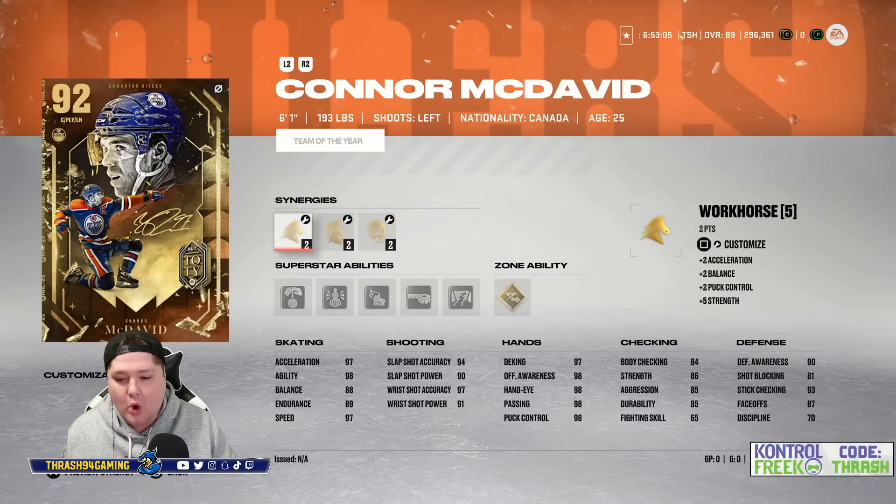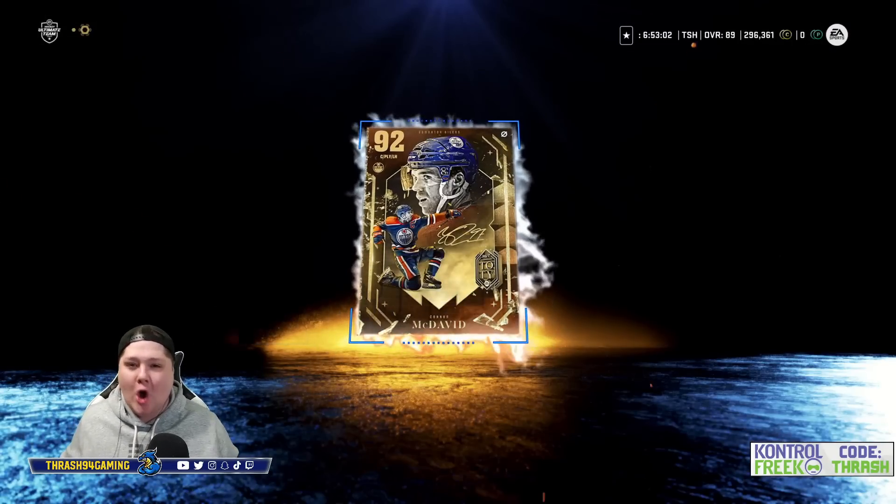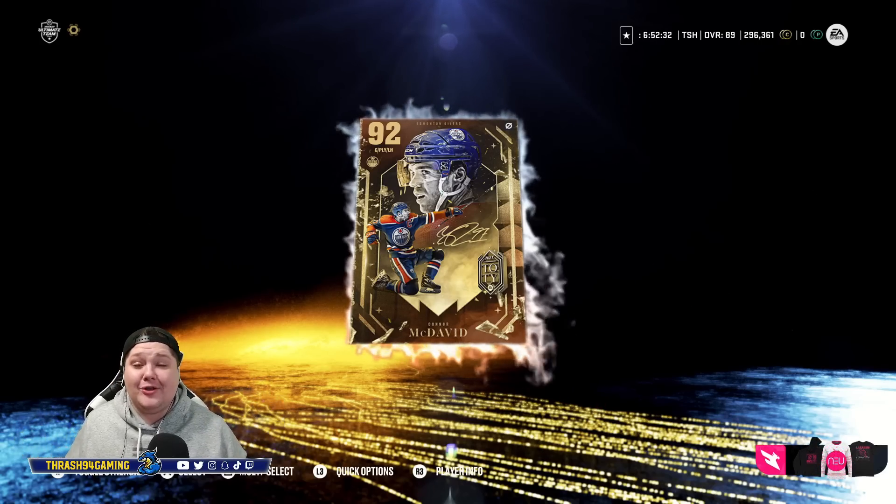Oh, this card is absolutely gross. I cannot wait to put him on the squad. Let's go. Connor McDavid, welcome aboard. We had that earlier pack too — this was an awesome little video. Anyway guys, that is going to do it for today. Thank you so much for watching. Leave a like if you enjoyed, and let me know down below how your pack luck has been for Team of the Year. I got Connor McDavid and I cannot wait to try him out in a game. There will be winner videos up and coming — if you want to catch me live on Twitch, the link is in the description: Twitch.tv/Thrash94Gaming. I will see you tomorrow with another video. Thank you so much for hanging out, guys. Stay frosty.